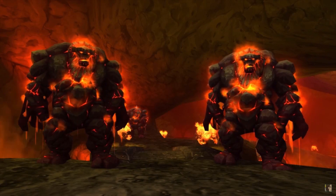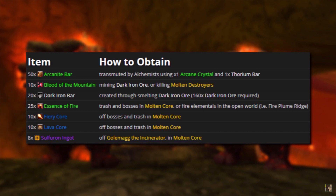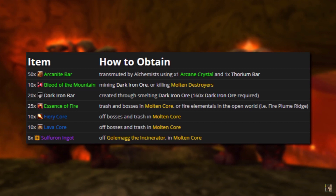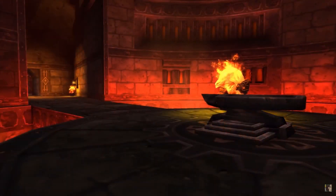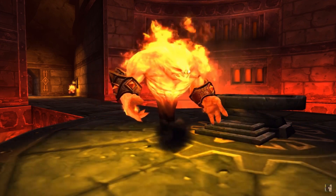Once you or your blacksmith friend learned the recipe, you must now collect the following items to craft the Sulfuron Hammer: 50 Arcanite Bars, which are transmuted by alchemists using one Arcane Crystal and one Thorium Bar; 10 Blood of the Mountain, found through mining Dark Iron Ore or killing Molten Destroyers; 20 Dark Iron Bars created through smelting Dark Iron Ore — you'll need 160 Dark Iron Ore total to make 20 bars; 25 Essence of Fire, dropped by trash and bosses in Molten Core or fire elementals in the open world; 10 Fiery Core and 10 Lava Core, both from bosses and trash in Molten Core; 8 Sulfuron Ingots — the boss Golemagg the Incinerator within Molten Core drops the Sulfuron Ingots. Once you've gathered all the materials, head over to the Black Anvil in Blackrock Depths to craft the Sulfuron Hammer. The Black Anvil is guarded by Lord Incendius.